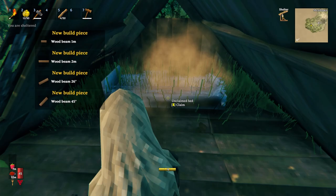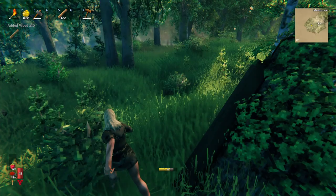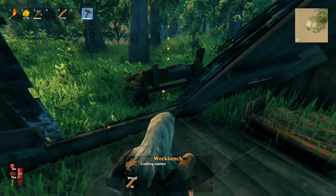Let's just chuck a bed in back here, set a spawn point. Might as well put the workbench inside so it actually is a usable workbench as well. This is still too exposed - maybe we just repair this roof. Oh my god I actually feel so claustrophobic in here.